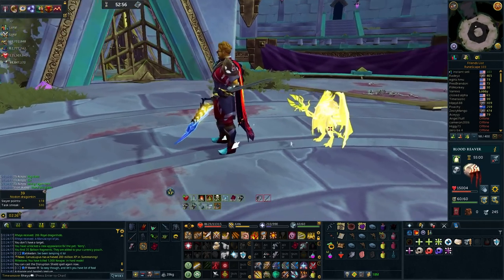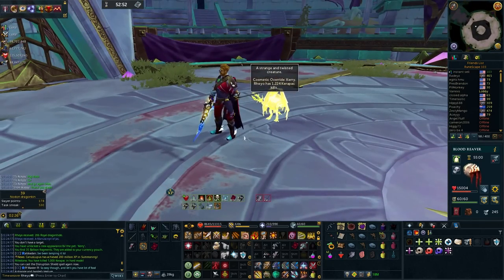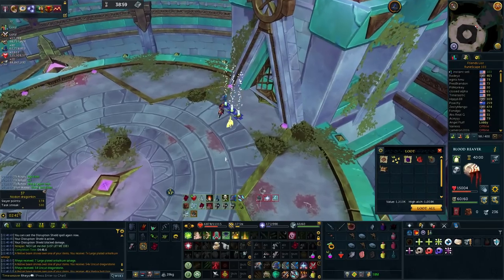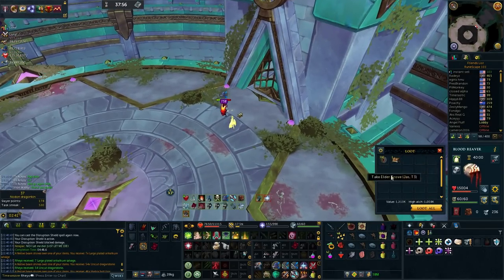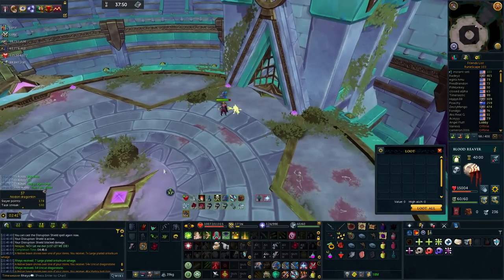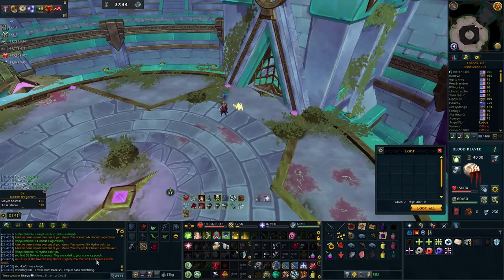My previous PB is a 4:51 and I messed up so much — I stalled during Karapak's jumps a lot. The cooler thing is that I got 1k KC, which is how I got the transmog unlocked for Karapak, so let's see what it looks like. Oh yeah, that is so sick. I'm so amped for this — I'm a Pog Kara gamer. A 4:48 is pretty big because once again I messed up quite a bit — I feel like I could easily shave off another 10 seconds at least.